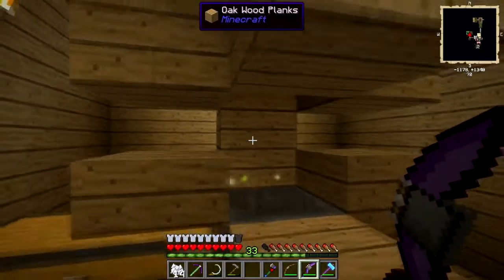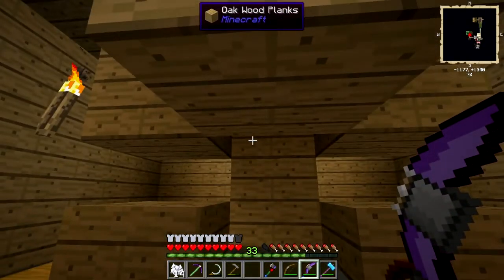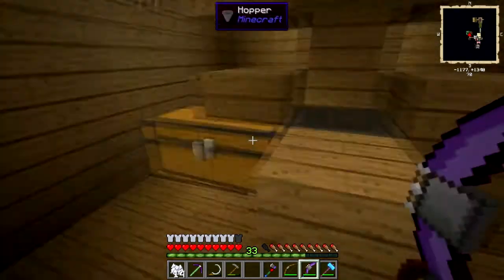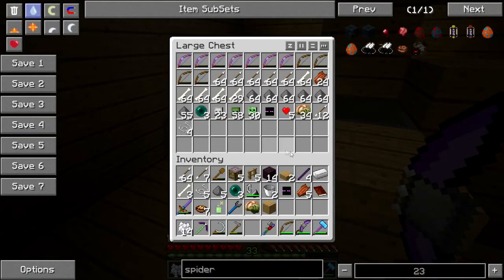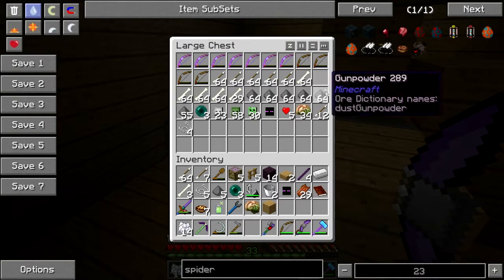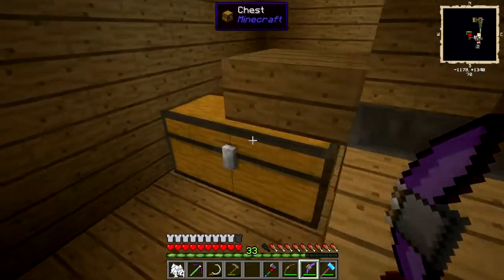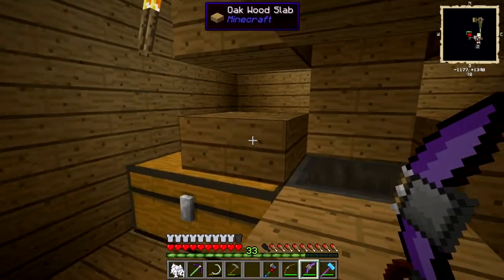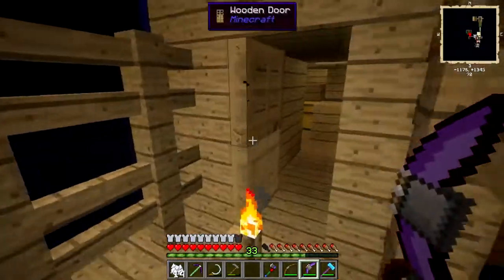From here you have a one-block opening, because if a creeper falls through, his head will be up there and he won't know you're there, so he won't blow up — just kneecap him. There's a hopper there; the drops fall in. I'll grab this stack of meat, and then they are pumped into this double chest right here. You can use fancier chests, barrels, or set up a sorting system if you want.